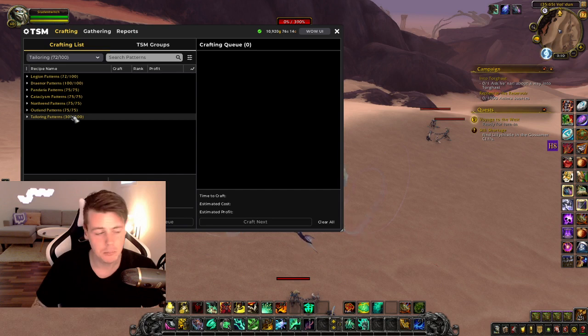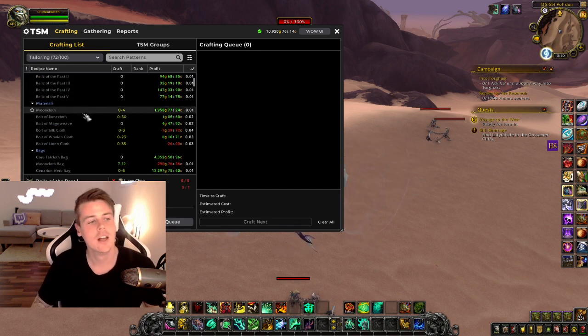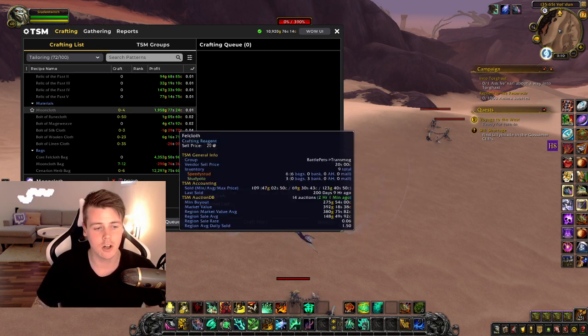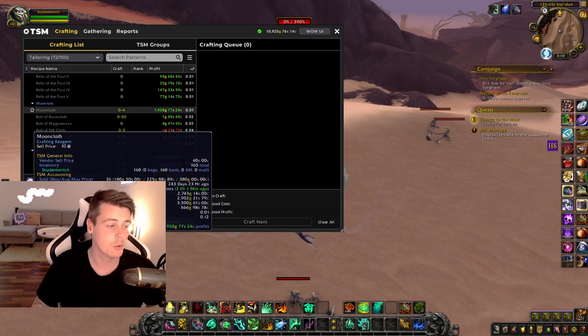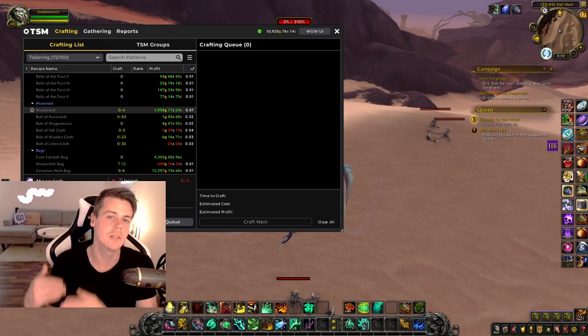Look at the materials themselves the same way you look at transmog — they should always be up on the auction house. If we look at the classic crafts, for instance, I will make a lot of gold simply by buying fellcloth from the auction house, crafting it into mooncloth, and selling it as mooncloth. That's just an additional chance of getting sales and making profit: buying the mats, crafting into a different material, and selling it for a profit.